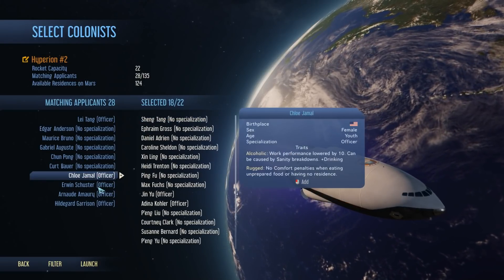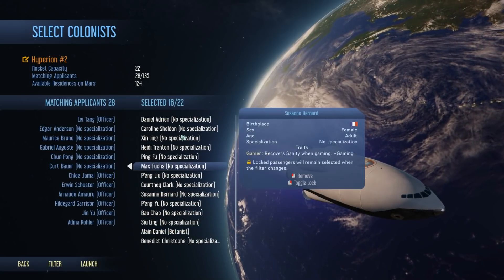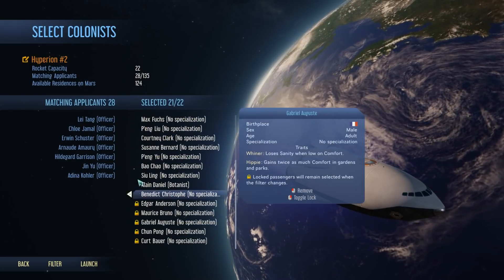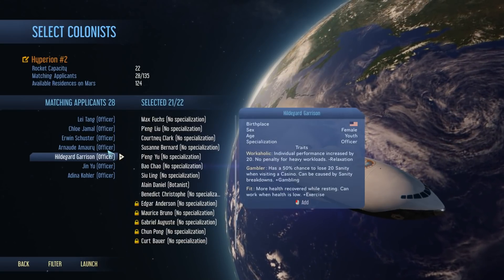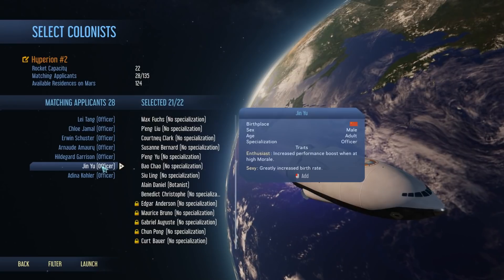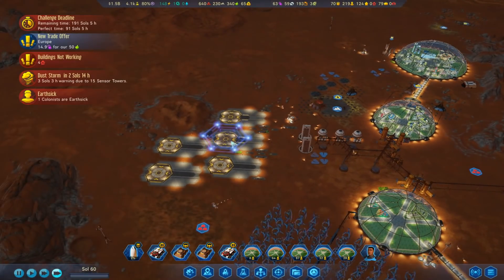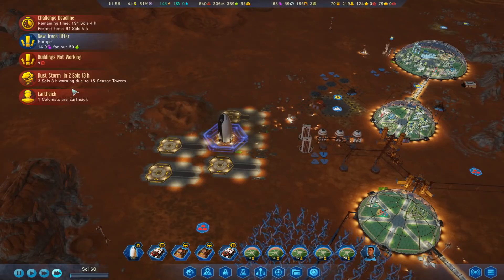We've got a botanist, hooray! Let's bring one, two, four. Oh, we have to bring an officer - let's pick a good one. A vegan hippie? Oh, a sexy enthusiast - we like them. So it's probably gonna be them unless anybody's better. No, it's gonna be the sexy enthusiast, hooray! Alright, 22, launch go - bring us those electronics quick! That rocket should get here before the storm, which is good.